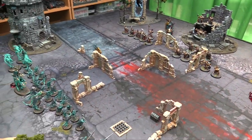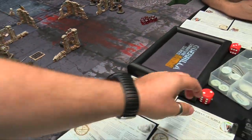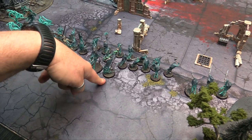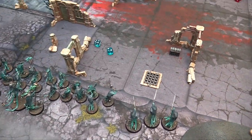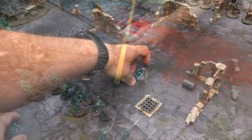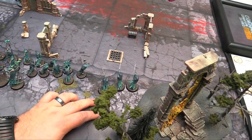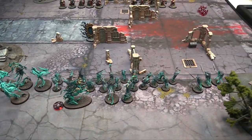End phase. I took one casualty. I'm bravery 10 — we are ghosts, we don't care. My turn 1. I'm going to go up to 3 CPs as I earn 1 at the start of the turn. Hero Phase: I'm going to cast Spectral Lure from my Guardian of Souls to try and heal some wounds. It goes off on a 6. Would you like to dispel? You can try within 30. Roll 7 to beat it — rolled an 8, so it goes away. I would have gotten back D6 wounds. Hero Phase done.